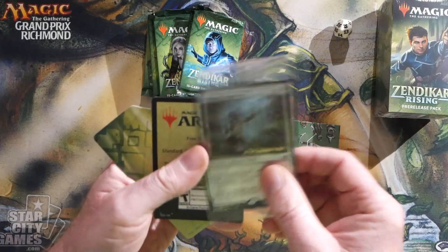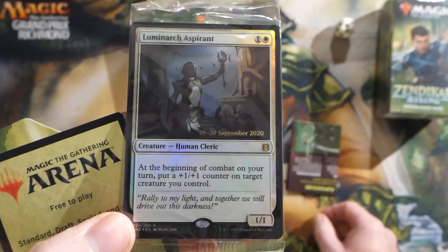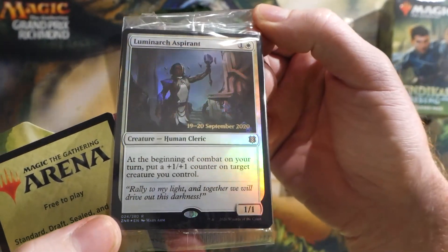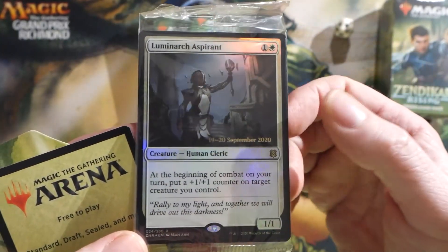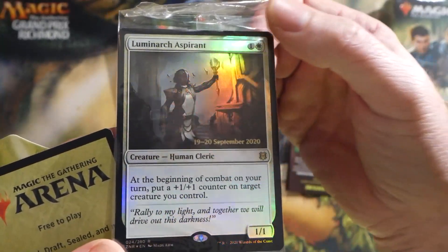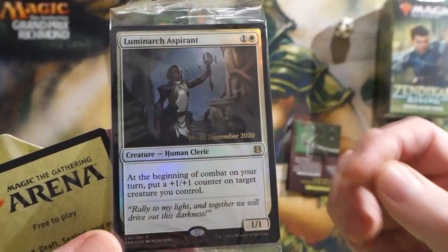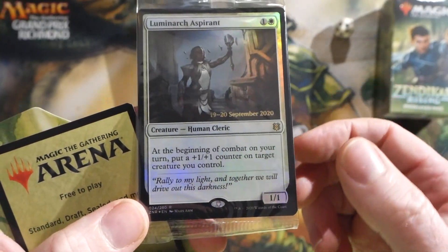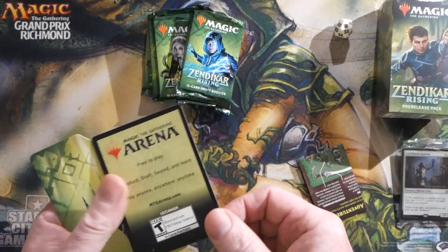A Luminarch Aspirant is our foil promo. I actually really like this guy. I think everybody kind of thinks he's a little underwhelming, but I'm sure in limited he would be a monster, and I think he's pretty good in commander too. You might even see some standard play. For two mana you get a 1/1. At the beginning of combat on your turn, put a +1/+1 counter on target creature you control — something that kind of must be dealt with or just keeps making everything bigger.